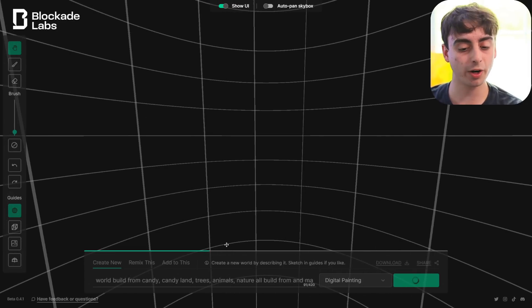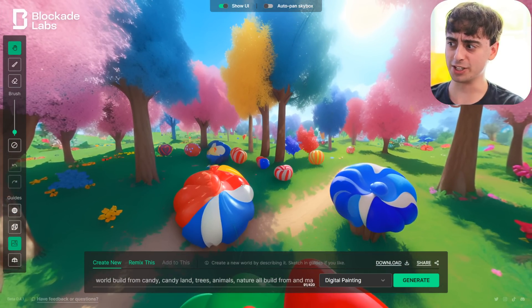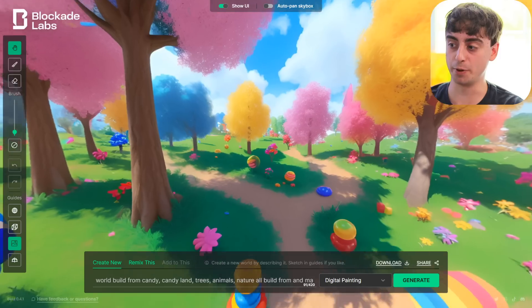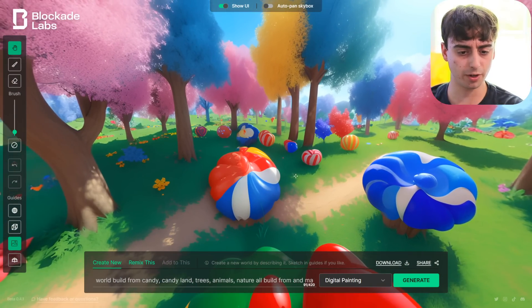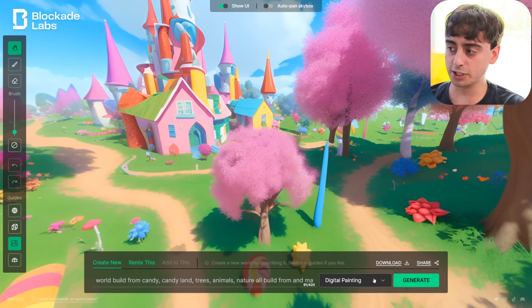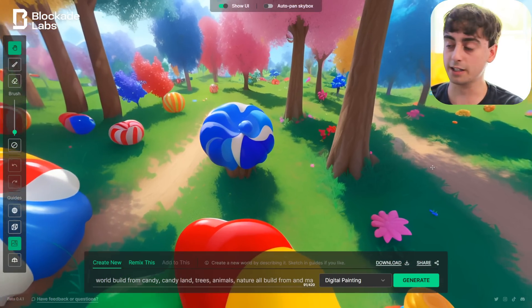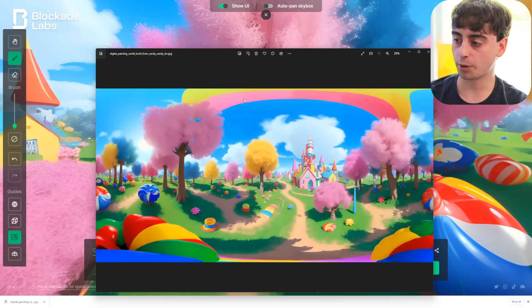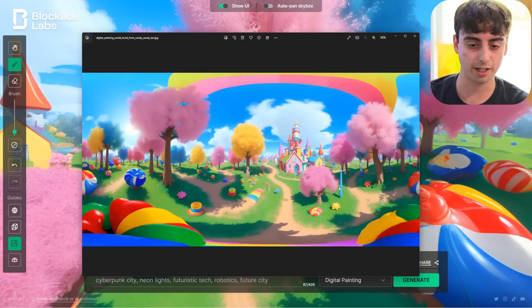It does take quite a long time to generate your world, but it is completely free. And here is our world generated. Honestly, it followed the prompt really shockingly well and very closely. If we turn around, we can see there's a whole candy land built right before our eyes and it all makes a lot of sense. The trees look good, all of the different candies are very shiny and nice. I love all the different pathways. It did a fantastic job — a lot better than I was expecting. You could always download these files; it comes in the form of a JPEG. You could actually implement this into VR if you'd like — it's essentially a skybox or a 360-degree image, very high resolution.